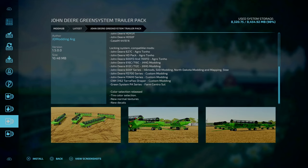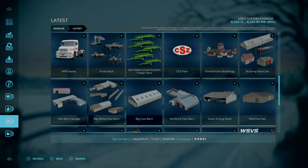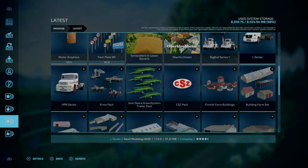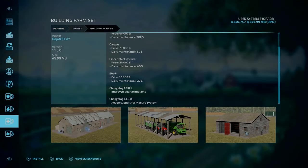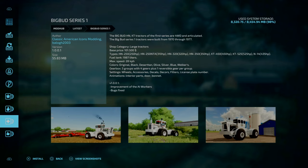A bunch of mods by Razzot Gplay have also been updated — his cow barn, white cow barn, hall barn, and building farm sheds have all been updated to support the manure system. Lastly, the Big Bud Series One is on change log 1.0.0.1 — a very quick update with improvements to AI workers along with bug fixes.